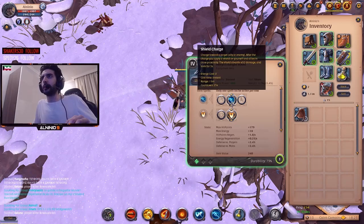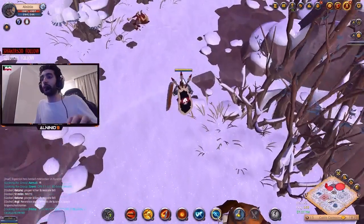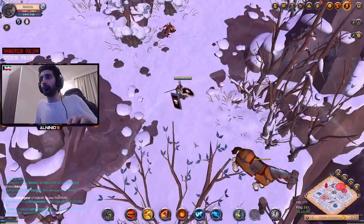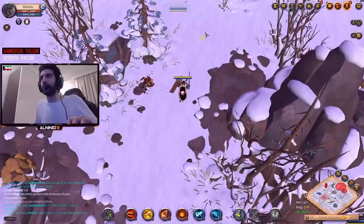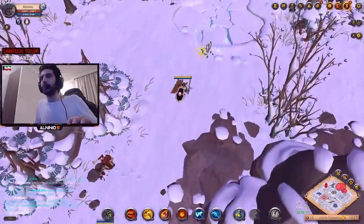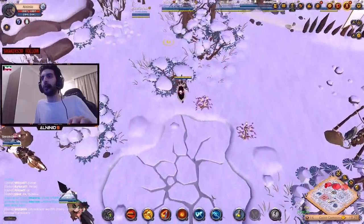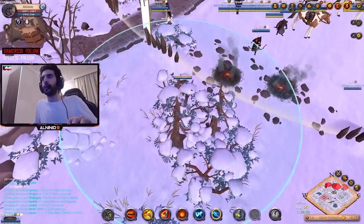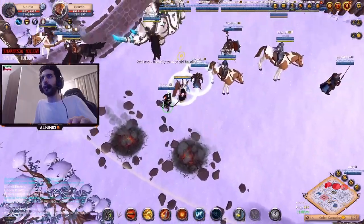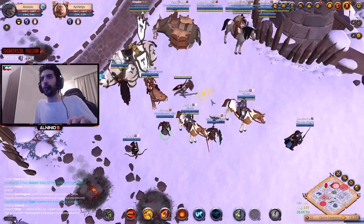Finally, we're going to talk about Shield Charge, which is actually like a dash — really cool. You can't dash to your mount, but if you go to another player you'll be able to dash to him, as well as to enemies. When you dash to them, you gain a shield. Here's the range — I can walk up to here, boom, shield this guy. It gives him a shield and gives me a shield.